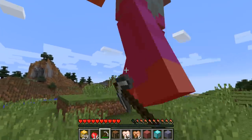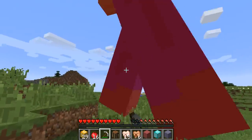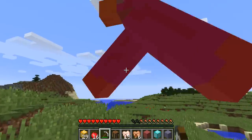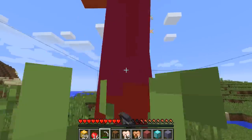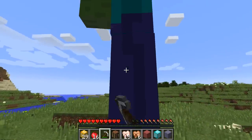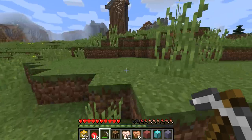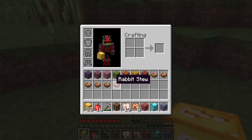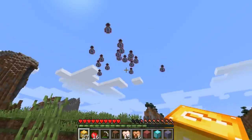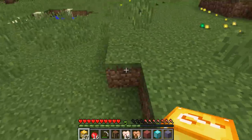Oh my god, we have a giant zombie here. I don't know if I can kill him because it's going to be a little bit difficult. Let's hit him a few times — do like 10 or 20 hits. And we killed him! We got some rabbit stew, which is pretty good. Oh my god, XP — yes, that's really nice. We can use that for enchanting later. I'll just grab it all really quickly.